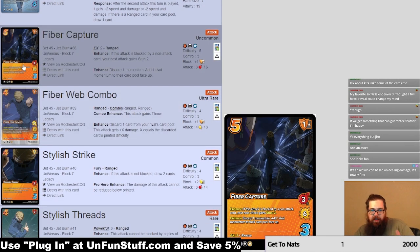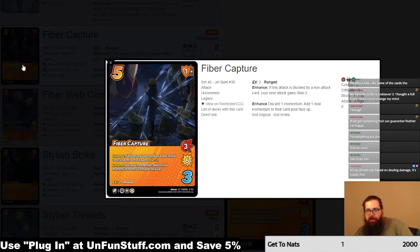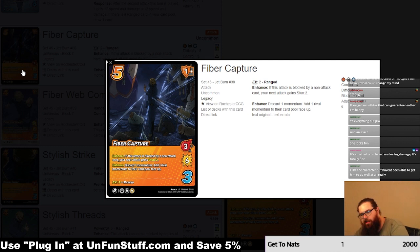The first attack, the uncommon, is Fiber Capture — a 5 difficulty EX2 range. If it's blocked by an on-attack card, your next attack gets stunned too, which is pretty strong. Blocked-by-an-on-attack-card punishment is pretty interesting. It's very much telling us that decks that want to sculpt on our turn deserve to be punished. It's design that has been informed by the way people play the game, and I think that's interesting.